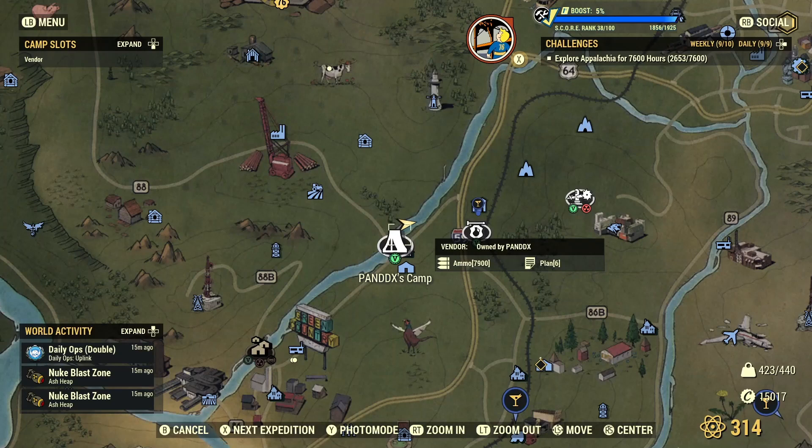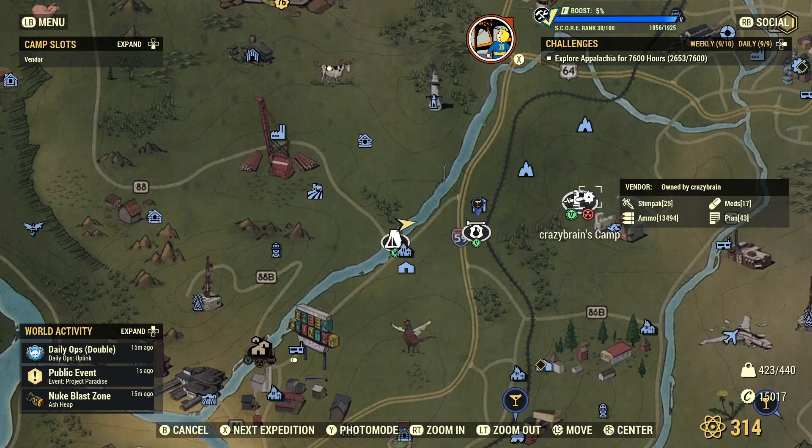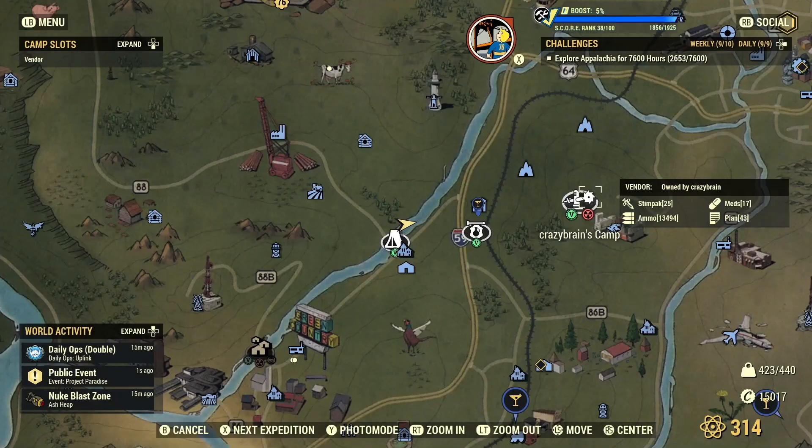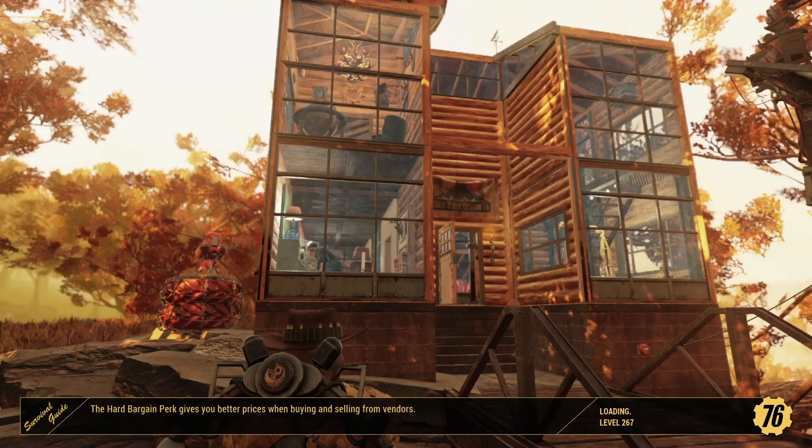There's a level 2 that just left the vault that's coming this way and will inevitably show up here. We're going to go to Crazy Brains Camp next. Here's one of my builds. This is built by the waterfall down by the abandoned plane — or the crashed jet, I think is what they called it.